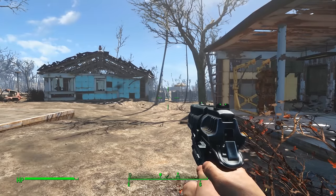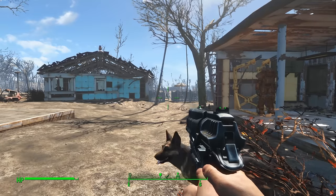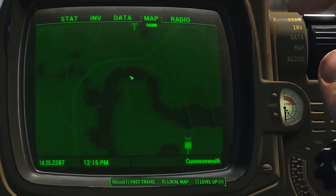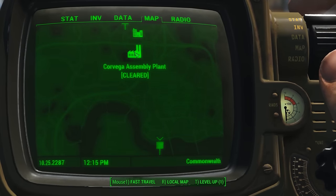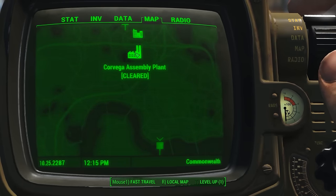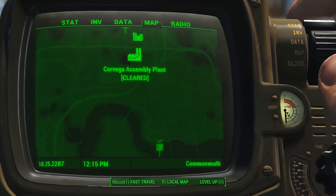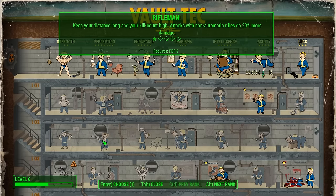Welcome back to Fallout 4, episode number 4. We're back in the Commonwealth and about to go to Diamond City, which is quite far. We can fast travel to the assembly plant to speed things up. We also leveled up in the last episode and forgot to do that, so let's do it now. I want to go with the Rifleman perk - anything non-automatic gets an extra 20 damage. That sounds pretty good.